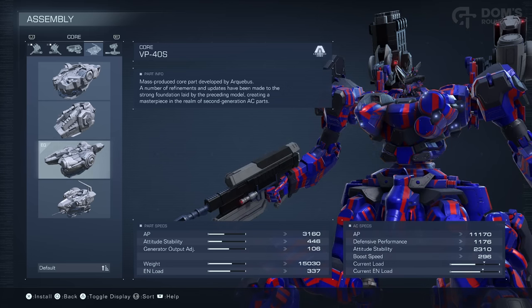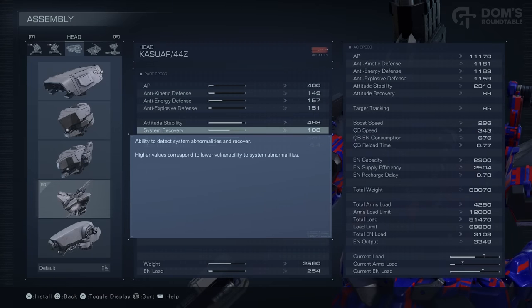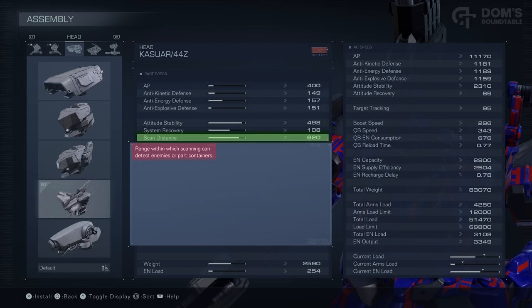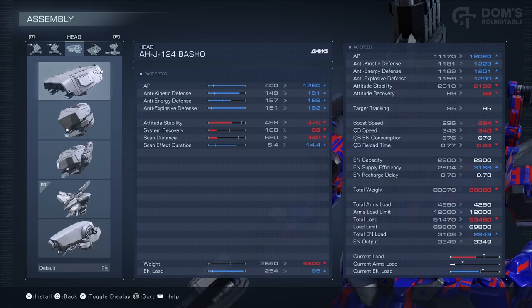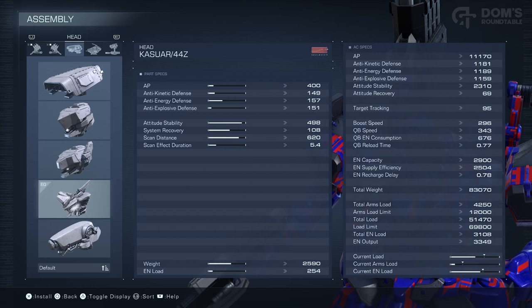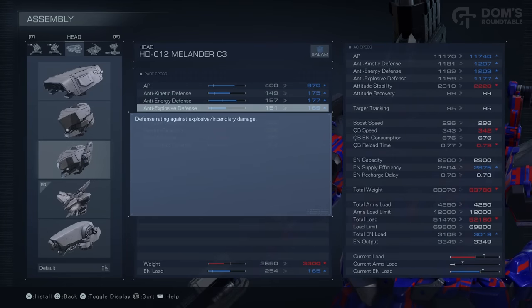And finally, for the external parts before we take a look at the weapons, you have your head. The three primary stats that your head affects are your system recovery — this is how resistant you are to anomalies, usually known as status effects in other games, such as electricity buildup, which could instantly stagger your AC — and also your scan distance and duration. This is very important not only for detecting enemies, but also detecting new parts that you can collect on missions. For that reason, despite the fact it has taken a big hit in AP and defences, I've chosen the head with the longest scan distance.